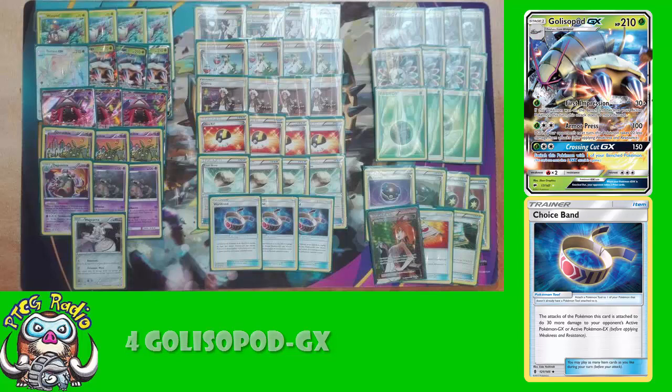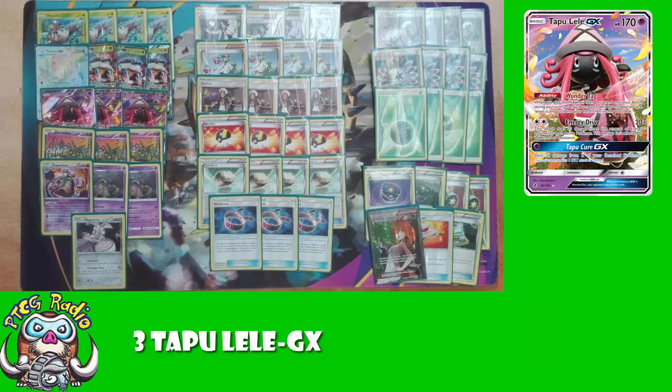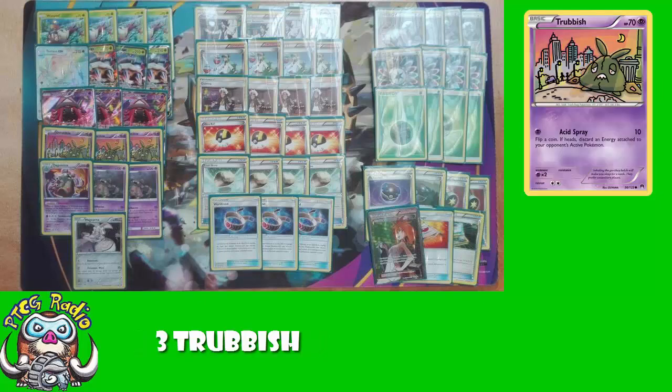Outside of that, we've got a free Tapu Lele. Now we're playing Energy so you can attack with Tapu Lele, but really here it's for Wonder Tag — get yourself the correct supporter on the correct turn of the game. And then a 2-2 Garbodor line. The best Trubbish to use here is the one with the Acid Spray attack. Flip a coin; if heads, you get to discard an Energy. Discarding that Energy might be the thing that helps you survive for an extra turn and really puts you in a position to win the game, although most of the time you don't want to be attacking with Trubbish.